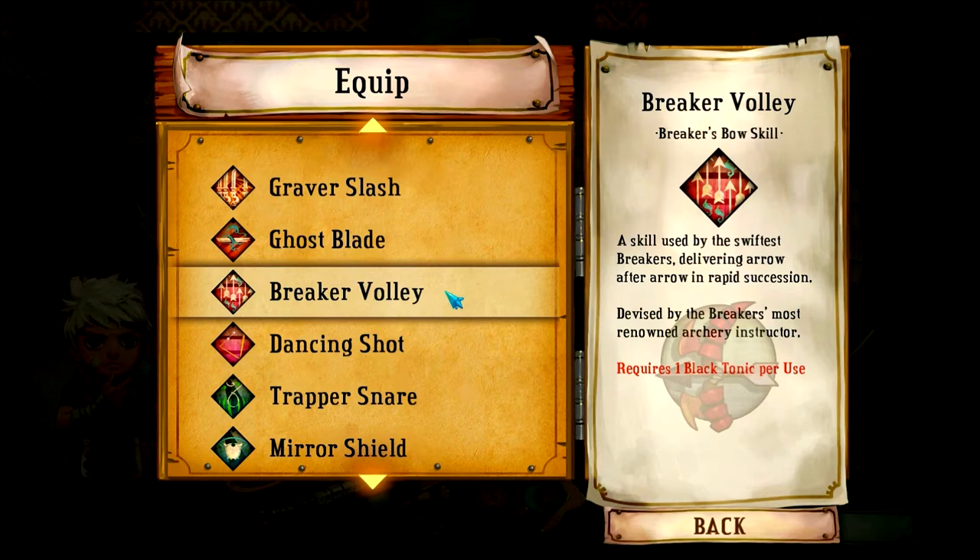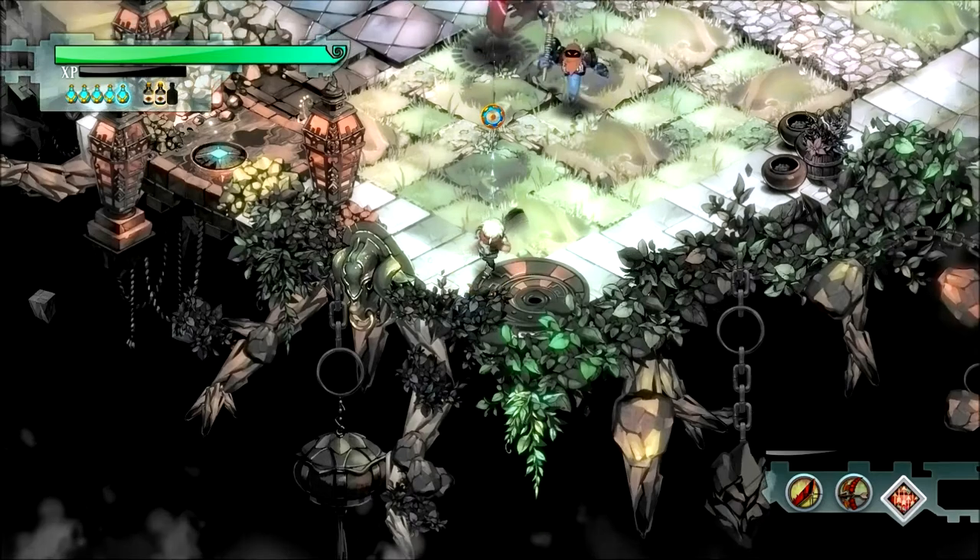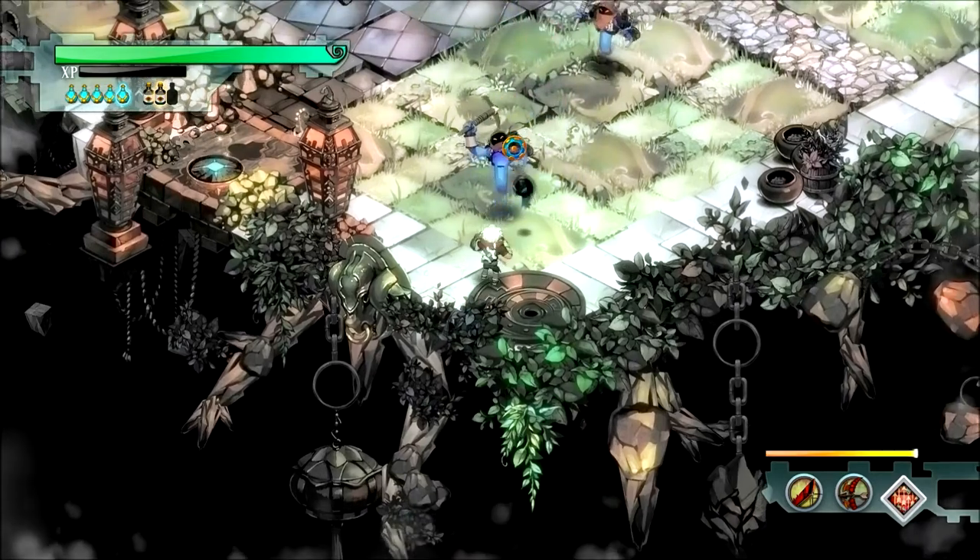That didn't work out so well — the Snooze Dart isn't that great of a skill if you ask me. We are on now to the Breaker Volley, the Breaker's Bow skill. Pretty much it lets you fire many many arrows at once. Sounds good to me. Go Breaker's Volley — that didn't last very long. Not that great.